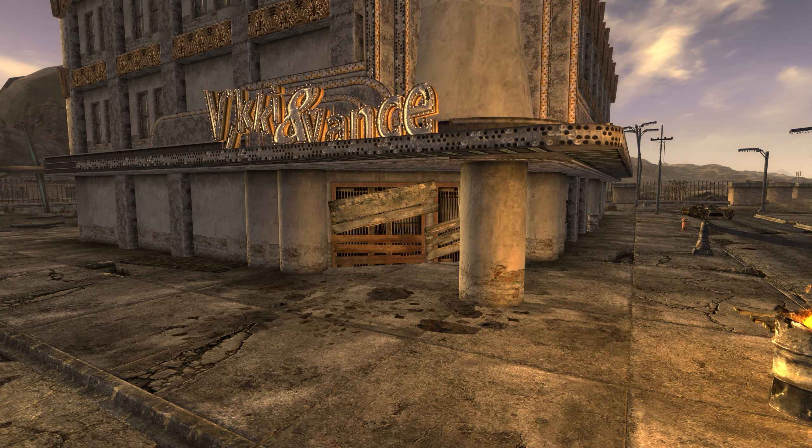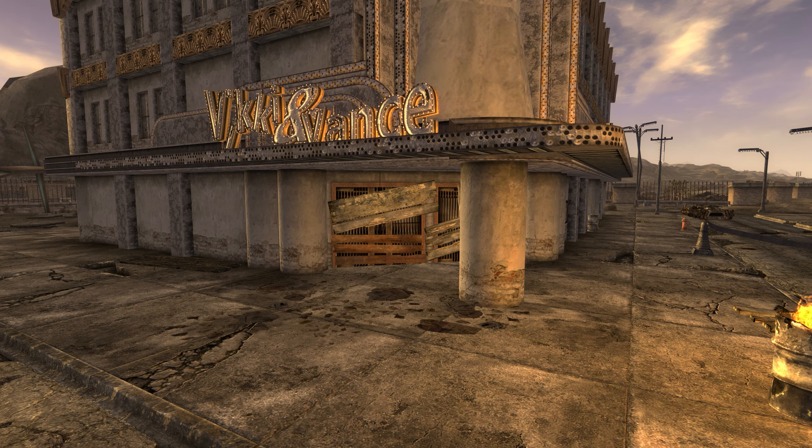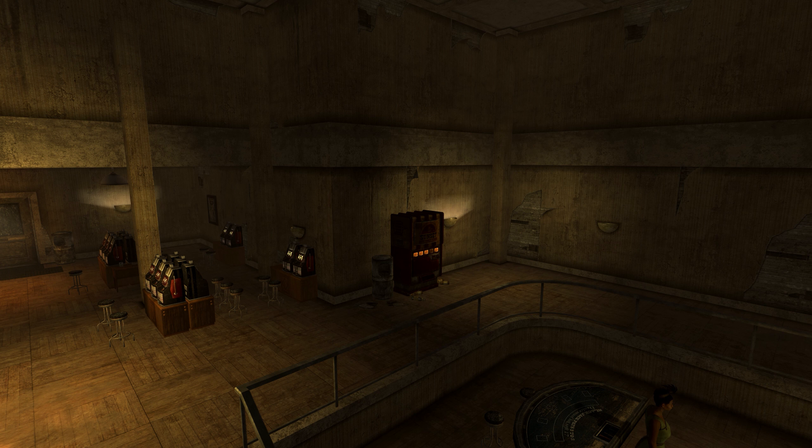For some reason, he doesn't have anything to say if Prim Slim becomes Sheriff. The main door to the Vicki and Vance doesn't make any sense — on the exterior there's a main door that's been boarded up, so characters come and go from the side door. On the interior, there's no way to get to the boarded up main door; there's just a wall there, and no sign that this was something altered in the post-war era.